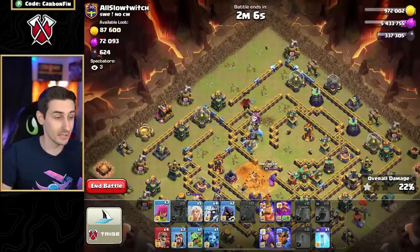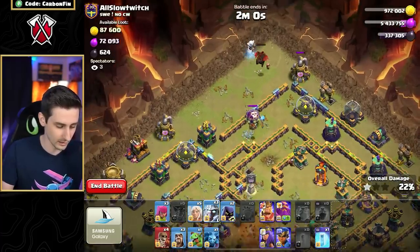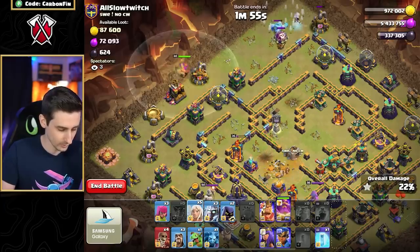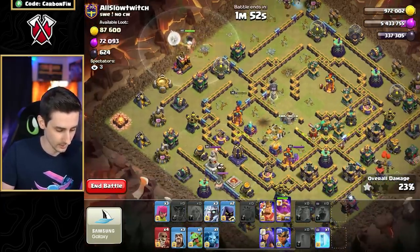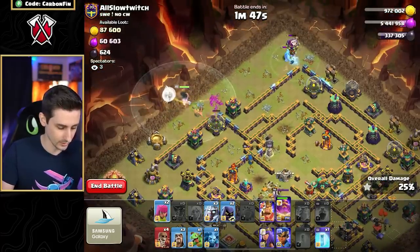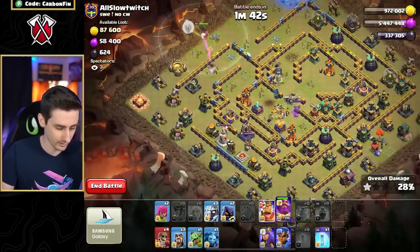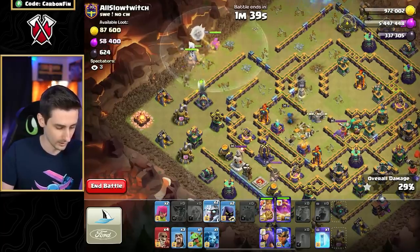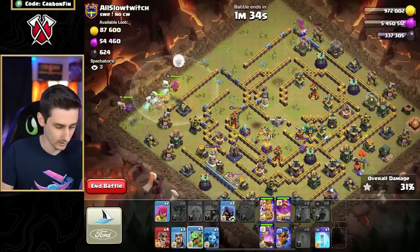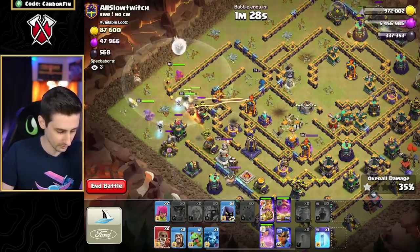I didn't think they were gonna get the Town Hall, not gonna lie. We do have an electro titan to use for the hound — take it out, easy work. Do a little warden walk here, drop some healers. That electro titan hopefully helps — it's taking that out — and then we move our way in. Here we go with the queen down. This is literally just his attack — a wall breaker here, another wall breaker through here.